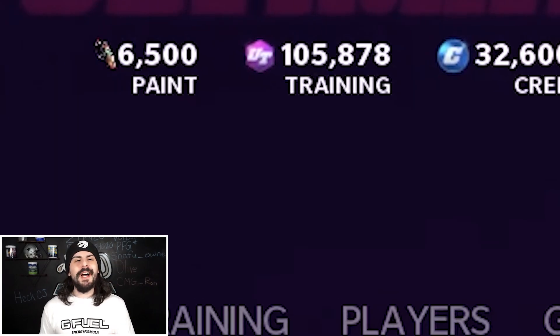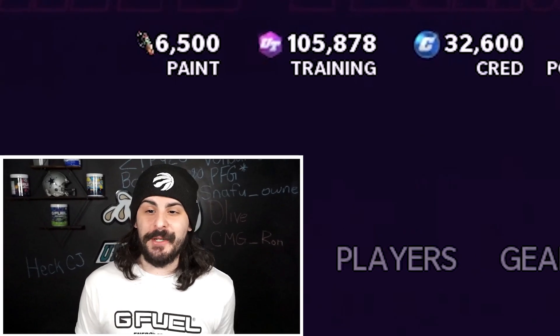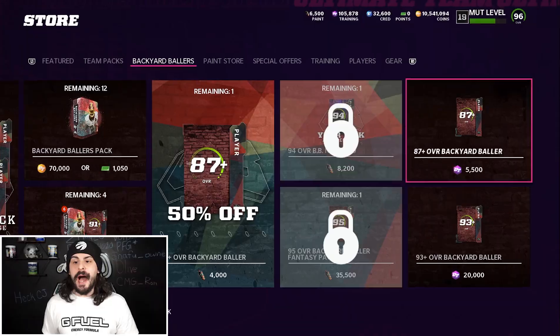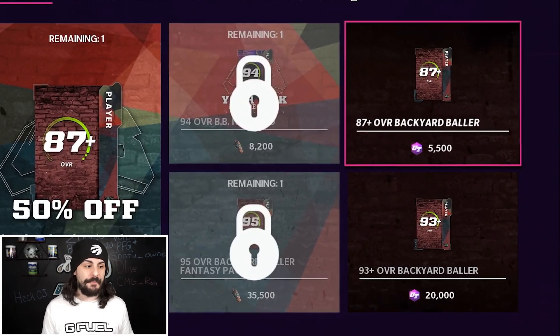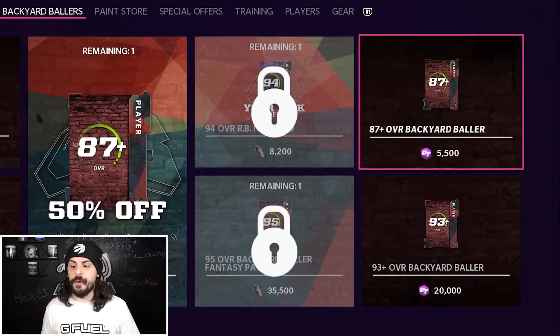We are going to start off with 105,000 training. As you can see on the top of my screen right there, I spent about 385,000 coins on it. So with this first strategy, I'm going to try to pull at least two LTDs from here to make some nice profit. We know LTDs are going for about 300,000 coins each, so we pretty much need to pull at least one of them.